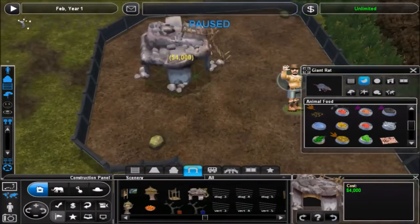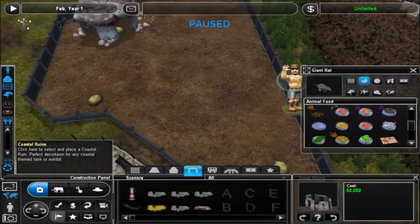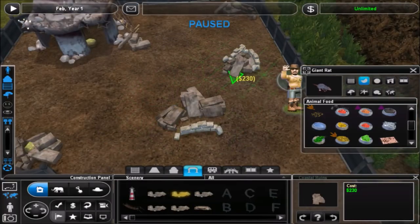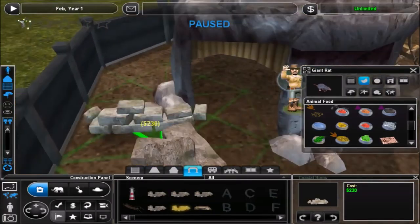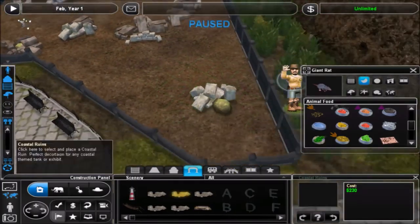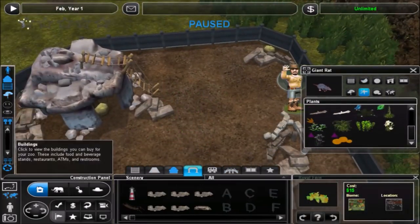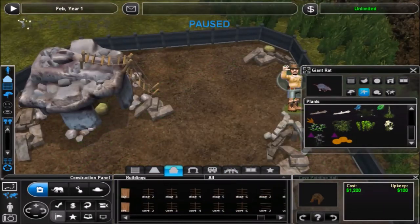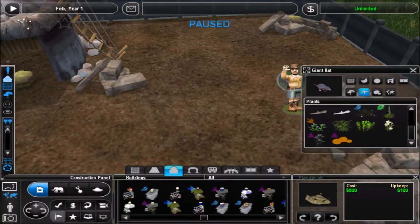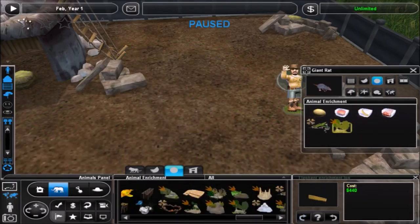Basically what I'm going for is sort of a wasteland slash junkyard kind of a look for the exhibit. It turned out all right, but it was kind of hard to make it look exactly how I wanted, just because there's not as many assets and items I can really use to represent garbage and refuse laying all around the exhibit. But it turned out good enough.